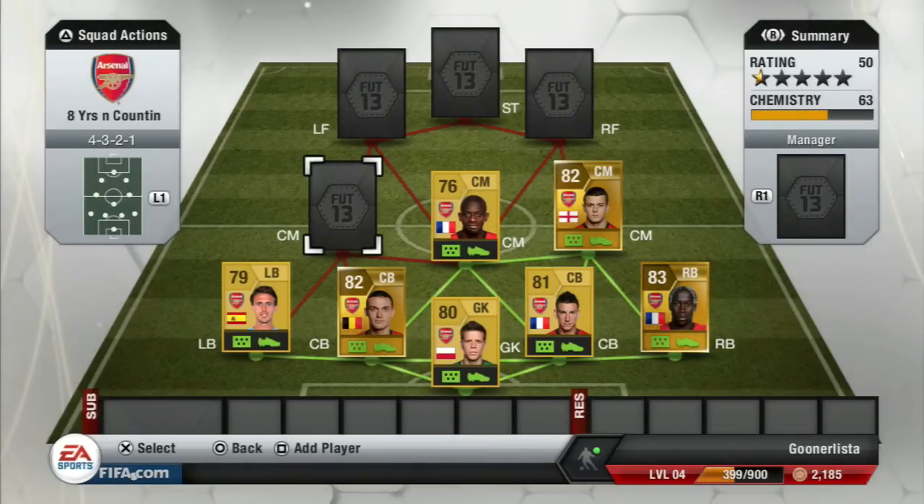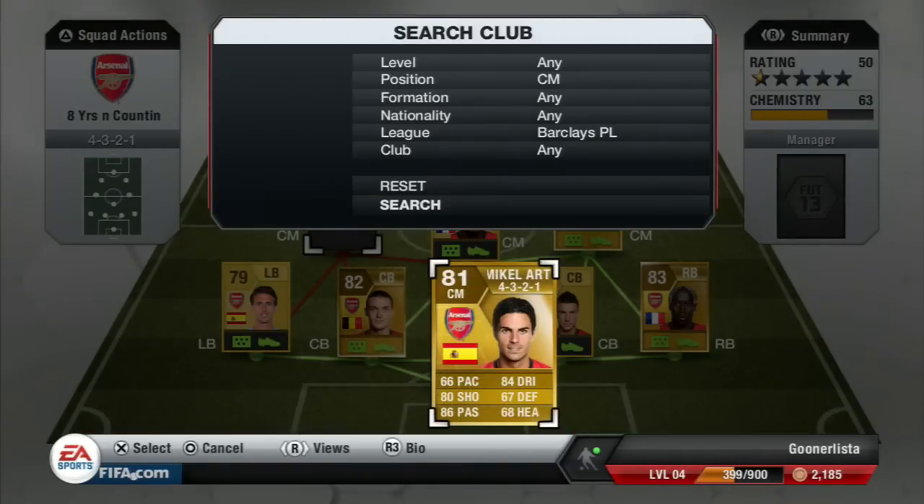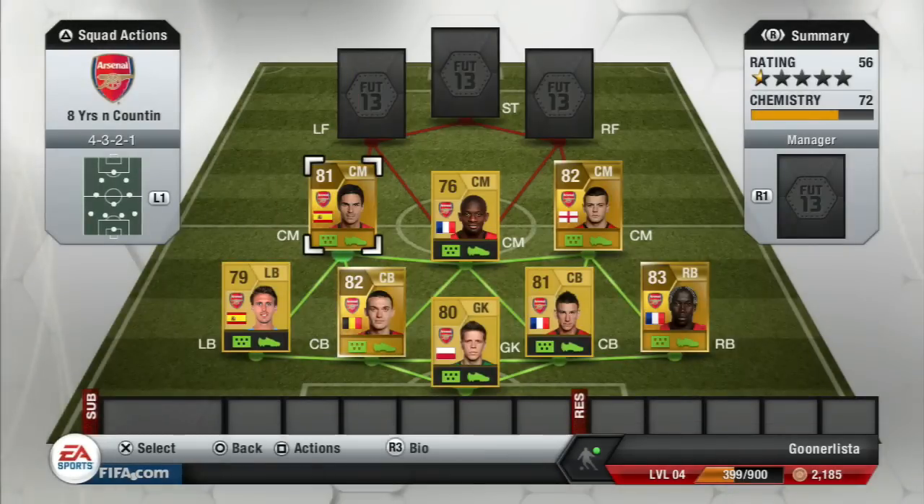On the right-hand side we've got Jack Wilshere — you know, future Arsenal captain. We'll put him on the right so he can shoot across the keeper with his left foot. Then Arteta — we're going to do the same, put him on the left-hand side so he can shoot across and score with his right foot.